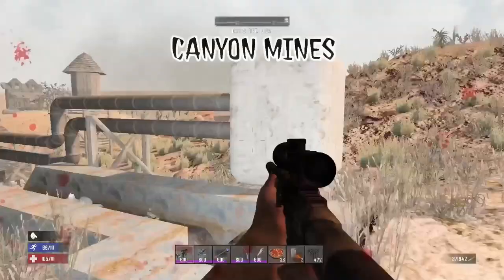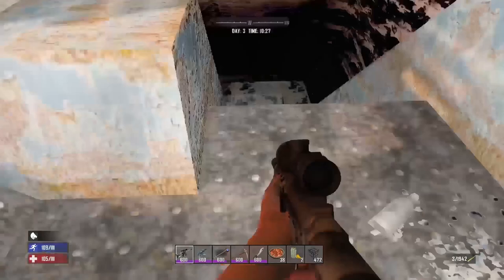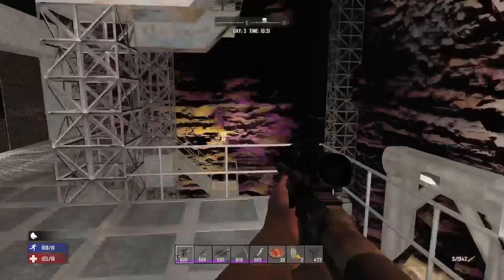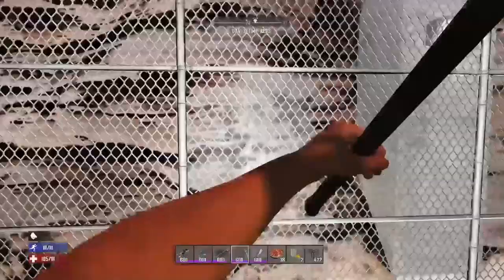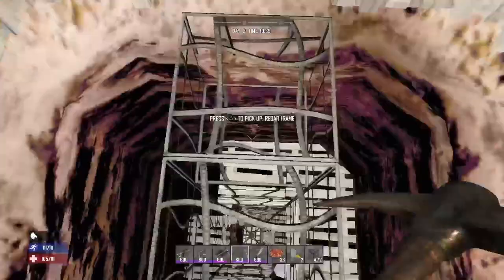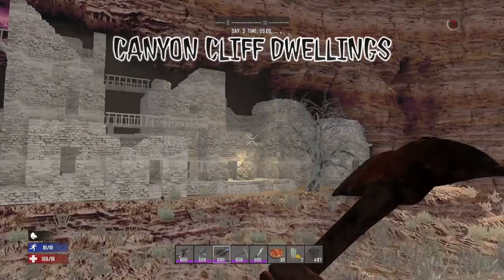It's a shame that this location doesn't spawn in random gen as it's a really good place to come and loot. Because the mine is in the desert you're going to find exposed veins of pretty much every minable resource in the game including silver, gold, and diamonds. In the top shack you can find yourself a workbench and a sports bag. Inside of the mine you can find four Working Stiff tool crates and a gun safe. You can also find a Mountain Man chest on the side of the cliff. As you continue through the mines you're going to find a staircase that leads down into the canyon — this is the safest way to get down there without digging.